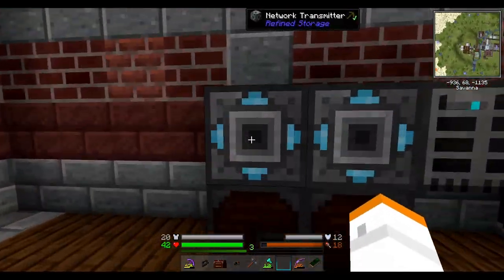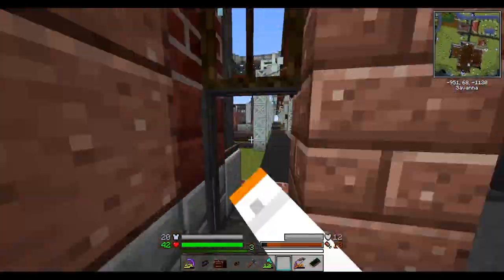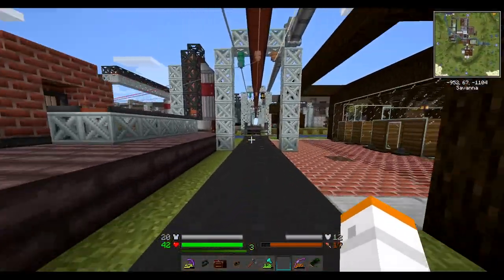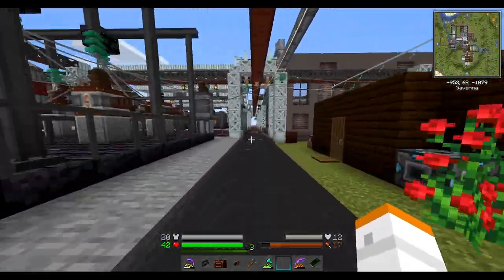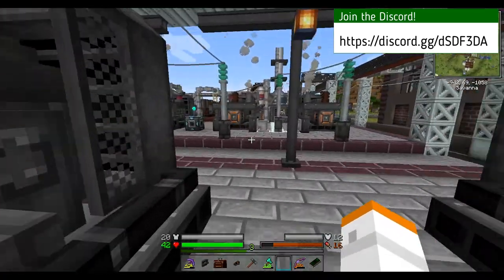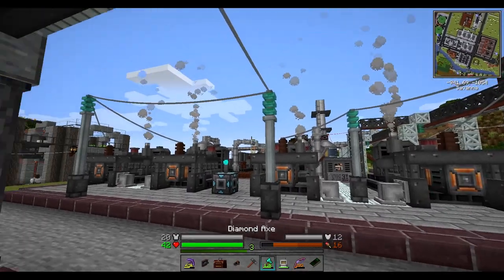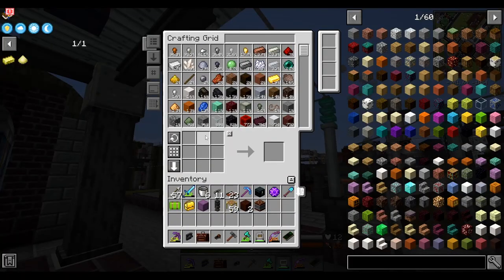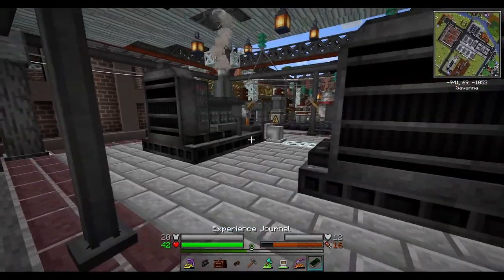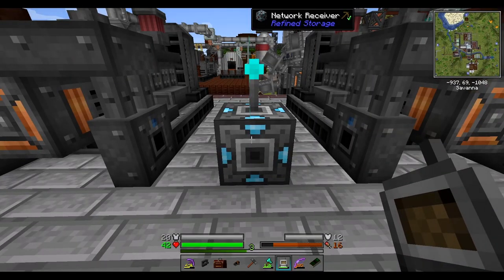We do have a new network transmitter and receiver set up out in the middle of the base, so I can now reach everything - or at least a good chunk of the factory over here. We've got a decent amount of the area now covered with the wireless, so we can stand out here and do a little bit of crafting when we need it. That'll allow us to do a little bit more monitoring as well, and I'll probably start hooking a couple more things up.